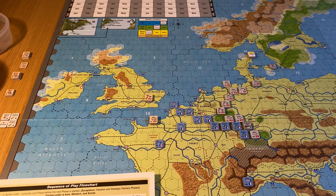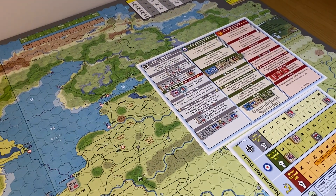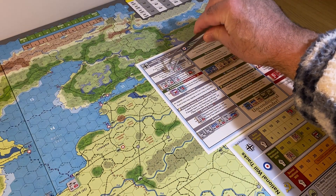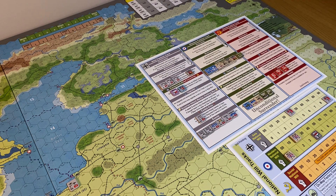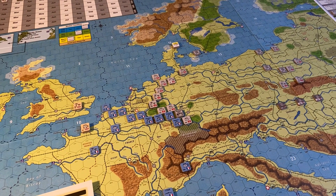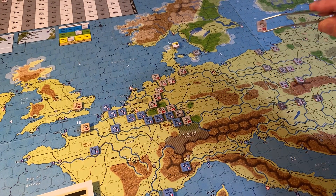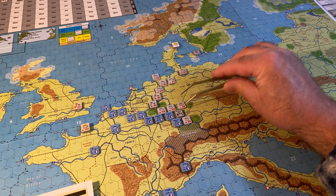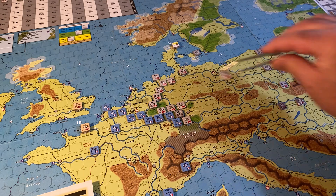Mobilization phase: two German units to be mobilized - one garrison, one not - costing two production points. They're both ground infantry units, down to 19. One is full strength, so we want that near the coast. We'll put that one in Frankfurt and put the garrison in Hannover. Nobody else mobilized.